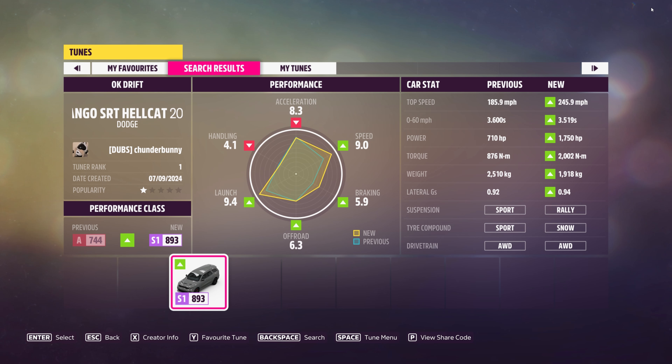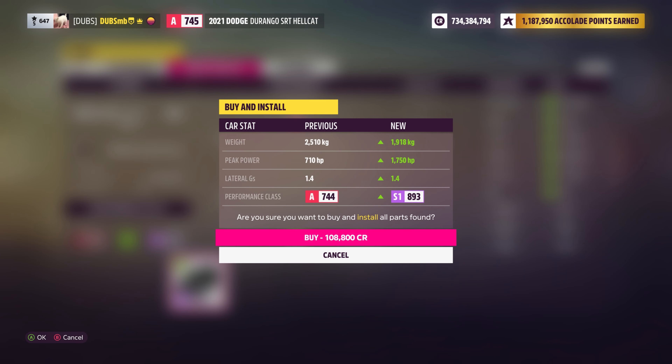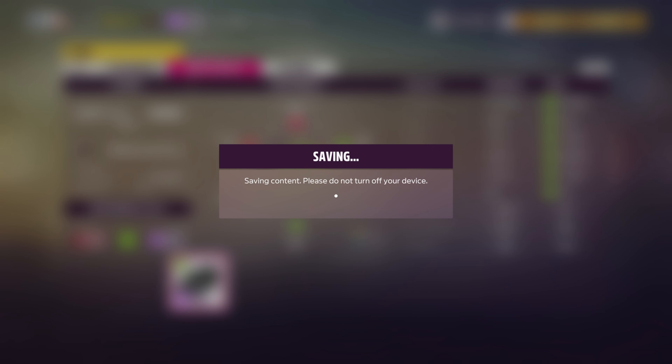Okay, it's on rally suspension, which is what it should be on if it doesn't have drift suspension — because rally suspension increases the steering angle ever so slightly, just slightly more than stock suspension or race suspension. Rally suspension used to be what was used back on Forza Horizon 3 when we didn't actually have drift suspension in the game. Snow tire compound, still all-wheel drive, 1,750 horsepower, 2,000 newton meters of torque. Still heavy — still almost two tons, 1.9 tons. Let's install it. It's not a very interesting car, but him doing this to it makes it a little bit more interesting.